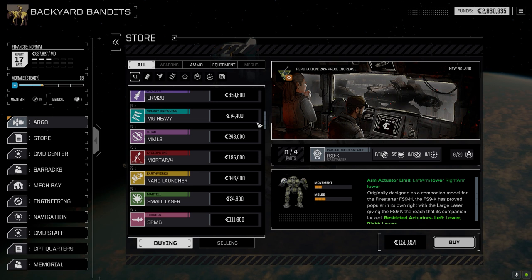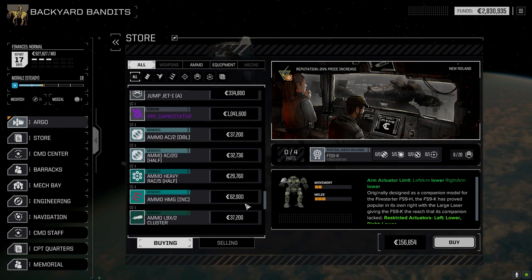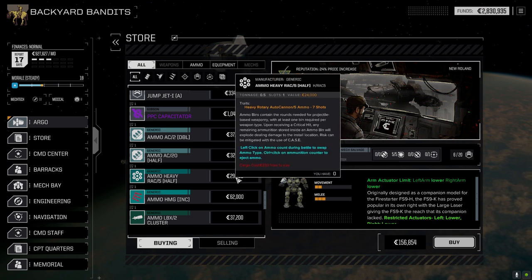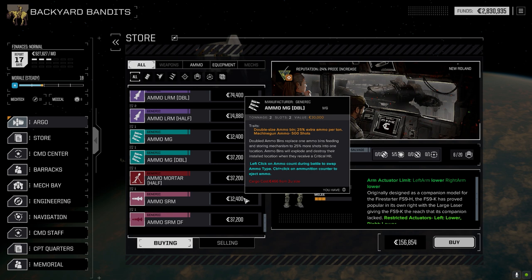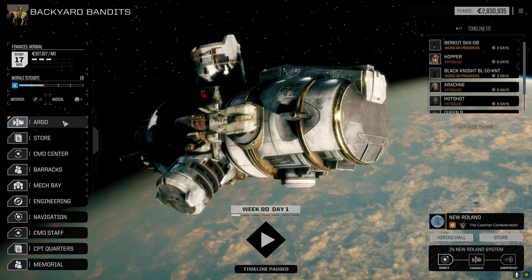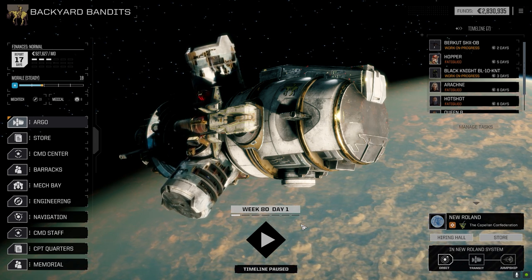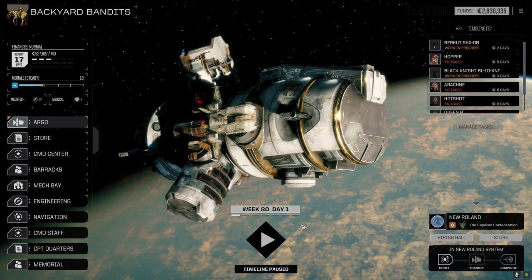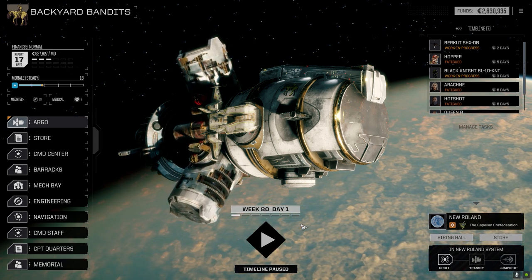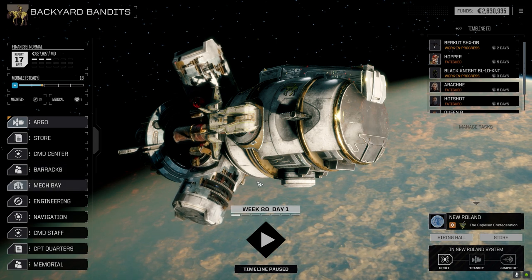I don't think we have access to anything special in the store right now. Looking for MML-3s and other items - I've already checked this store, nothing we want. A PPC capacitor is nice but I'm not spending a million credits on it - saving for Argo upgrades. Heavy RAC-5 with seven shots, LBX ammo, LRM ammo, mortar ammo, SRM dead-fire ammo we've already got lots of. Specialty ammo like incendiary is really hard to find, MRM incendiary especially so.